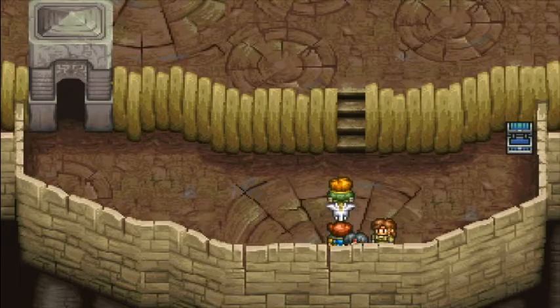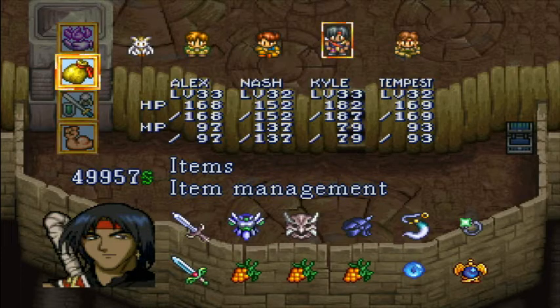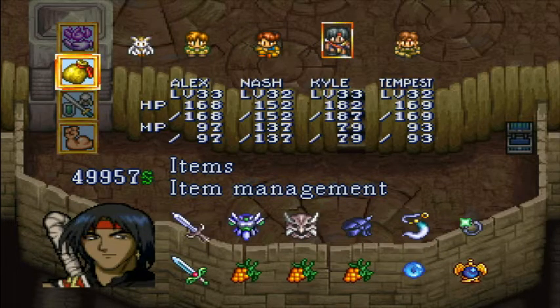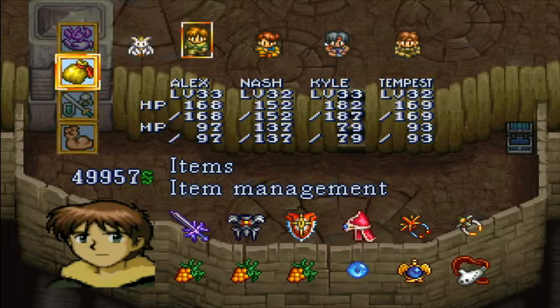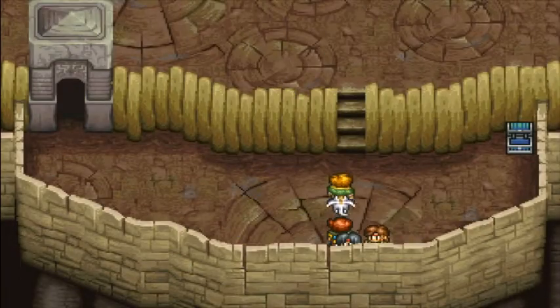Here I am, back. Kyle got a level: 5 HP, 2 MP, 2 in attack and 1 in everything else. Not completely at full HP — got into a fight or two on the way up here. But pretty much everybody's at full HP. Used a few herbs that dropped, and one healing that I believe. So let's head up these stairs.